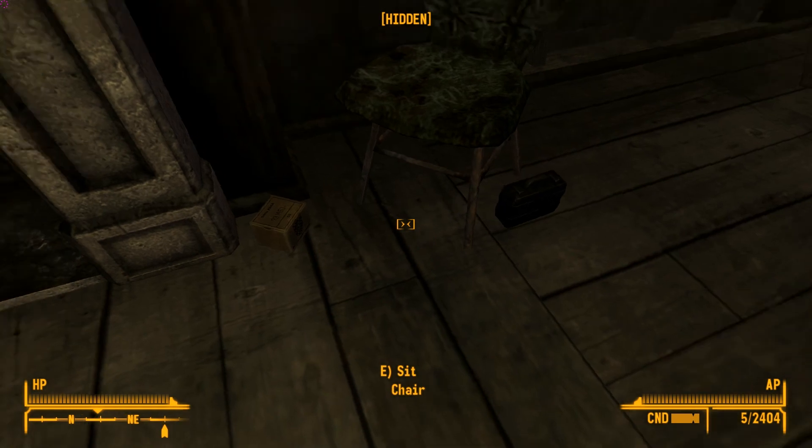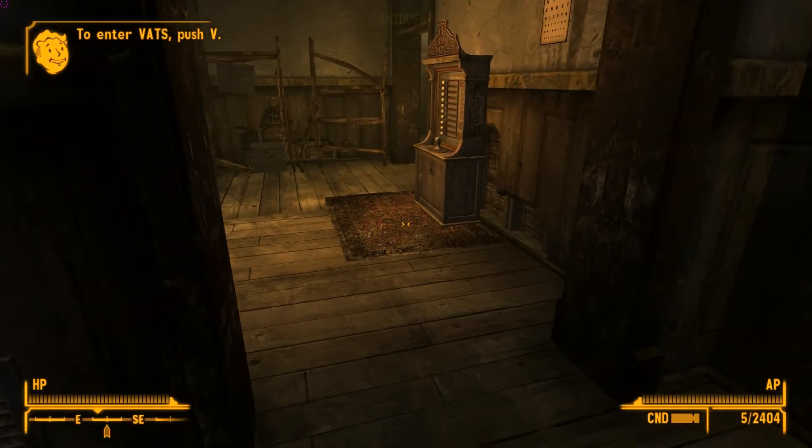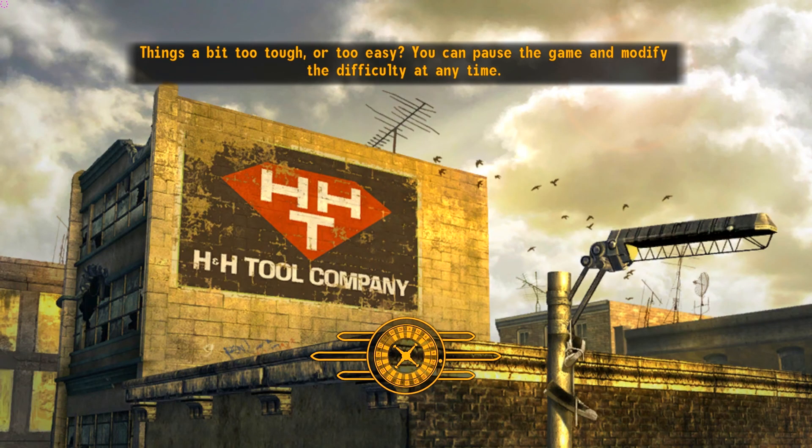This is the GSH-18, which is a Russian semi-automatic handgun manufactured throughout the Soviet era. We're going to take a look at this gun outside. Now this gun does come with two attachments — one of them is an extended mag, the other one is a suppressor.